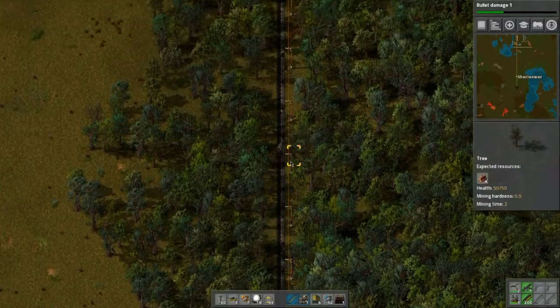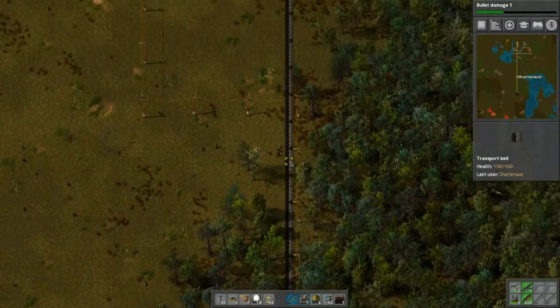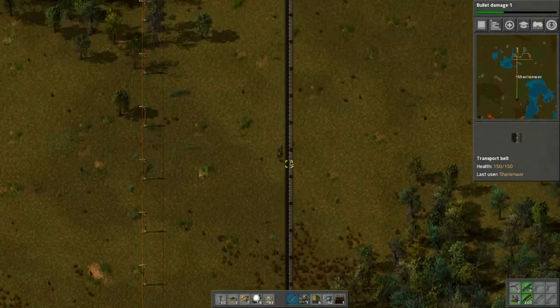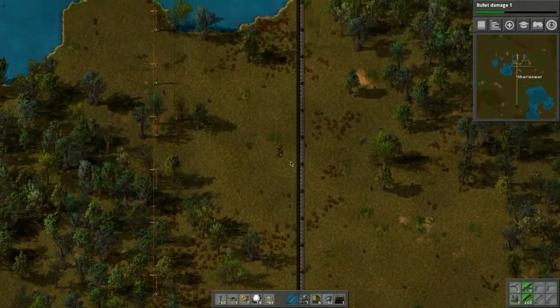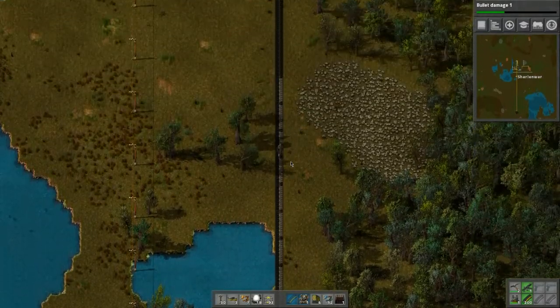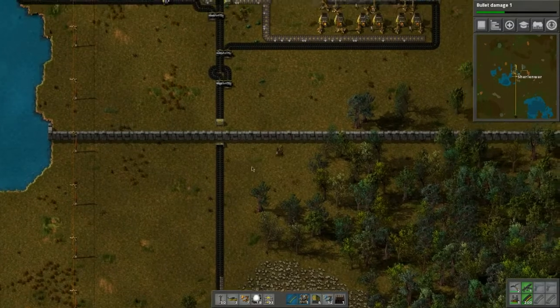We're going to grab some more wall pieces. This thing's not balancing itself — it's probably because the inserters pick up off one side of the belt instead of both sides. That's kind of where it gets challenging. It looks like it's backing up here.